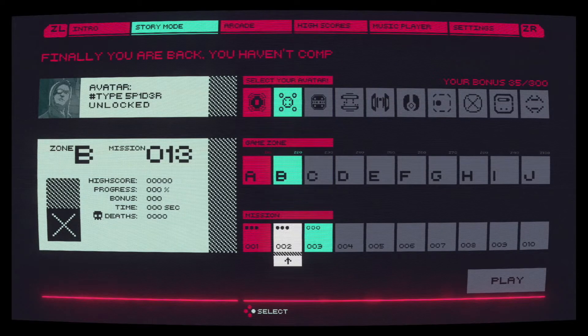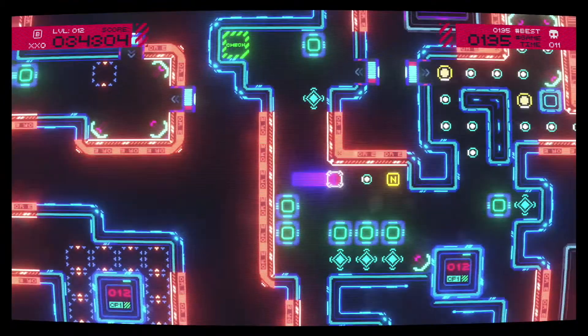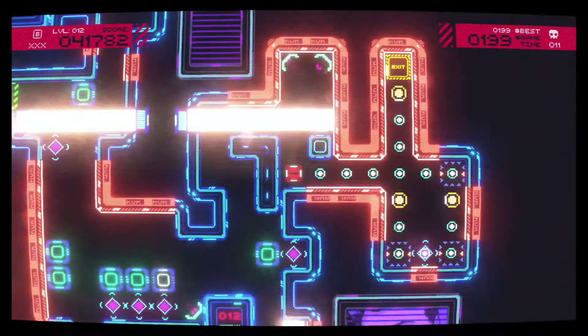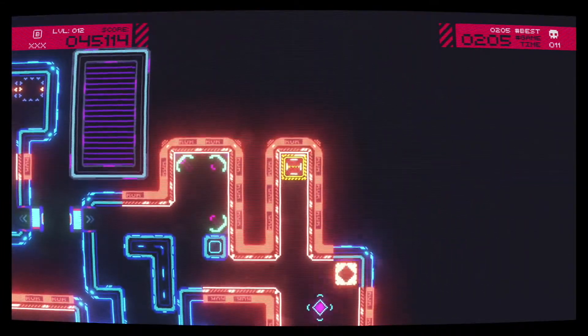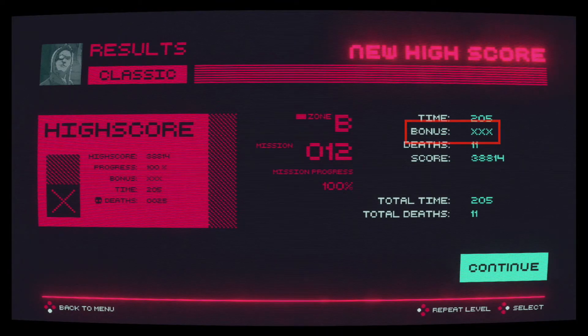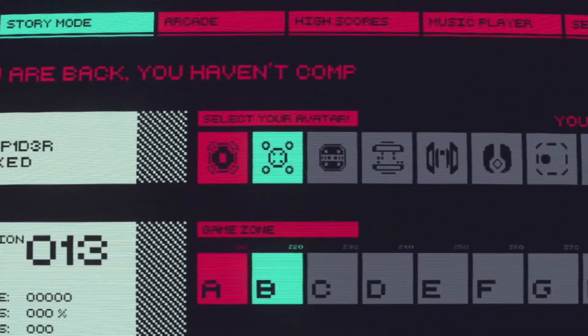Cyber Protocol has 100 levels, which I'm slowly making my way through and have enjoyed thus far. What I think has me enjoying the game is that you can easily understand where you went wrong and quickly try again — either moving quicker or delaying your movements to let an obstacle clear. There are three bonuses you can collect in the levels, similar to three-star rankings in mobile games, which allow you to unlock different avatars and eventually different skins for the levels.